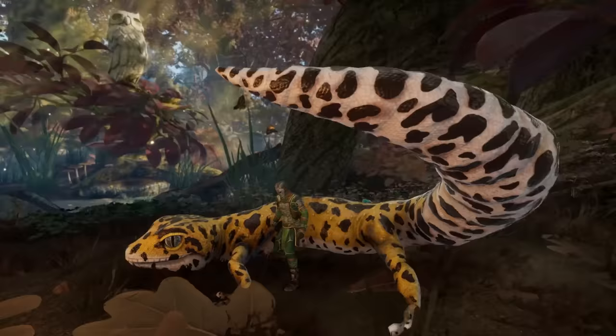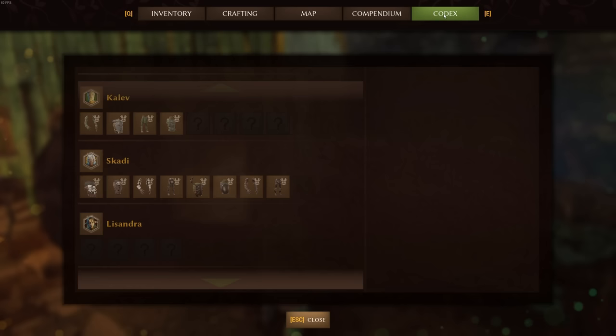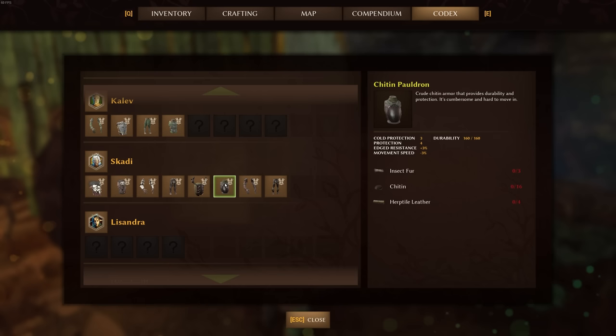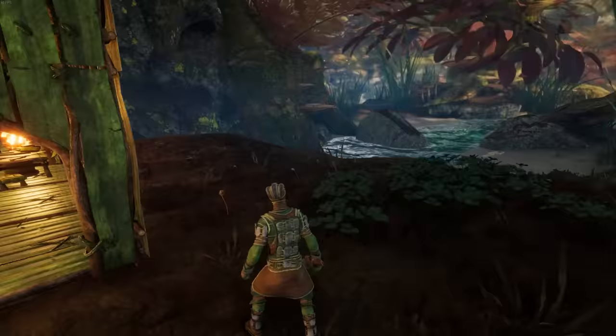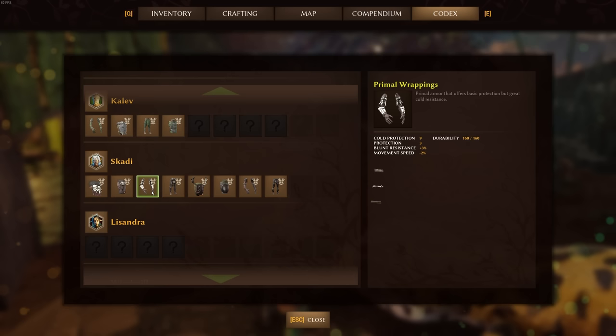Hey everyone, welcome back to Small Land. We are with our gecko T-Peel and I've just been spending a couple of hours looking at the crafting recipes. You can use the codex to sort out what you need to make the primal armor or the chitin armor, which I'm partial to. I have a little shopping list — we're gonna need more chitin, more reptile leather, and also some primal stuff because of the cold protection, which is a lot better than the chitin stuff. We'll try to get resources for both.